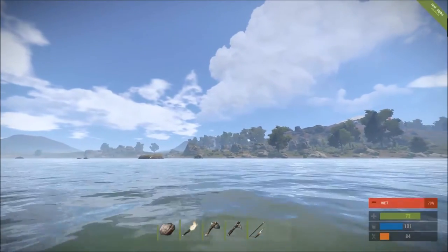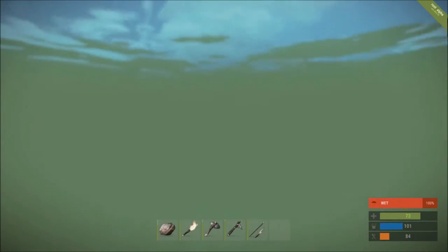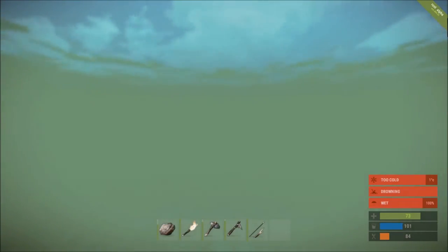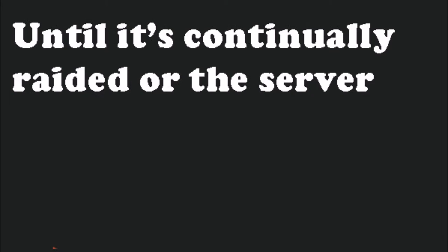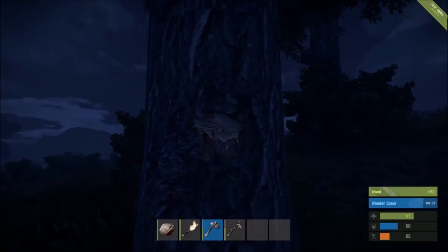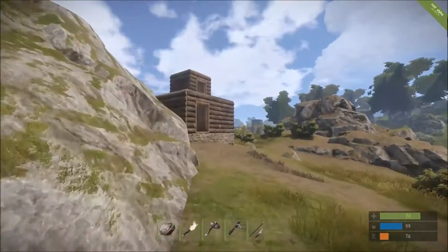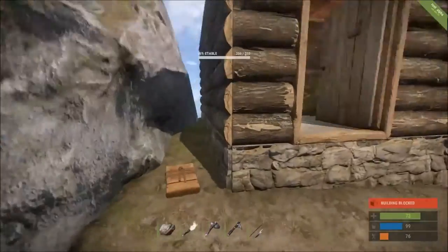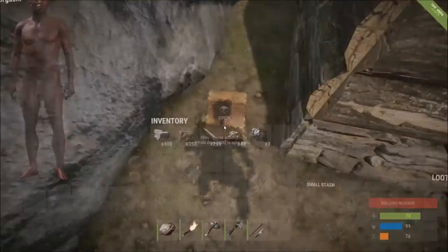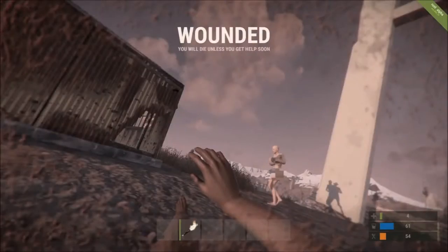Now you can finally start building a base, which, if done right, is one of the best features in the game — until it's continually raided and the server resets. To build a base you're going to need some basic materials such as wood, stone, and some metal for the doors. As you can see, we have finally built ourselves a home. All this hard work does pay off in the end, despite all of the fucking death.